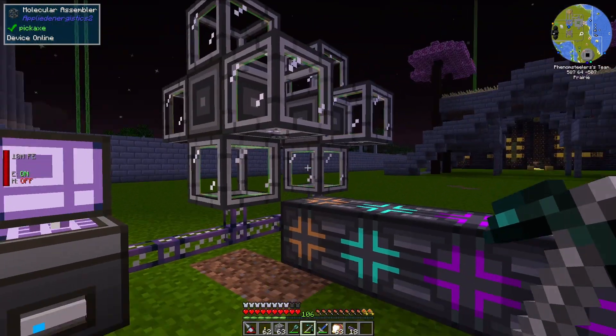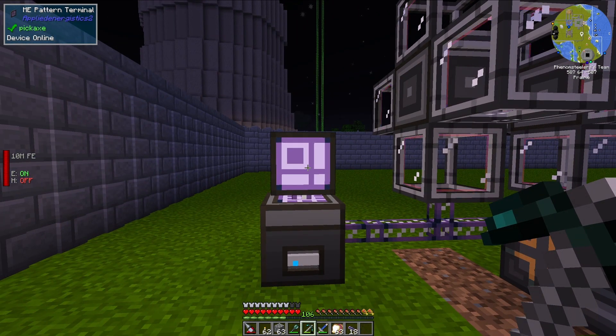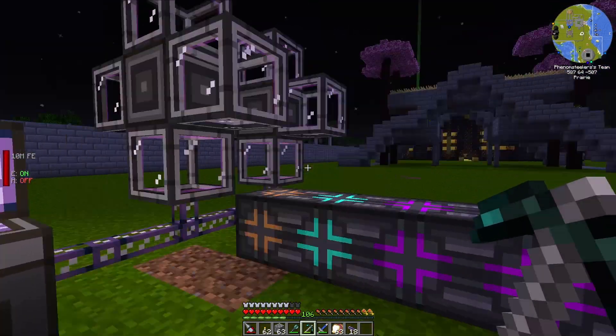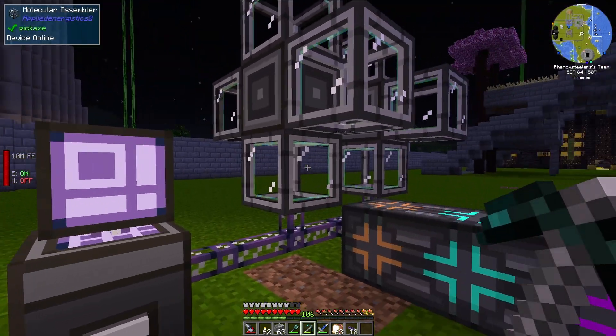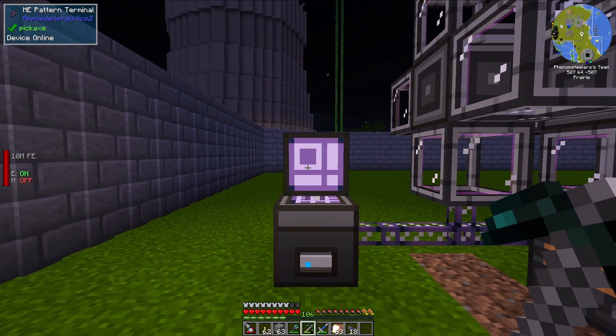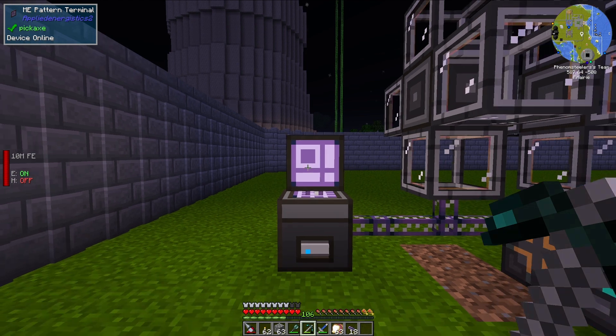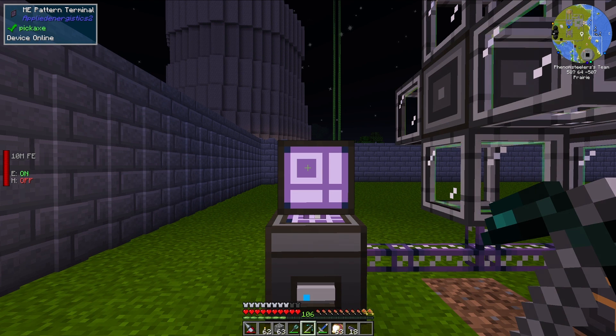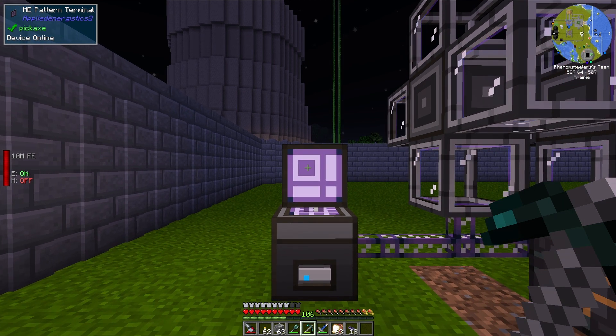So in today's episode, I showed you how to set up a simple ME system that is capable of automatic crafting using the mod Applied Energistics 2. I really like ME systems — they are super useful, and I have a rather large one in the basement of my building that does a lot for me and can auto-craft a lot of stuff. I think in the next episode I'm going to do some more in-depth crafting, such as crafting with machines from other mods. If you feel like you learned something today, feel free to drop a like down below, and if you like watching automation-type content in modded Minecraft, consider subscribing. I am Minecraft Phenom08, and I will see you next time.